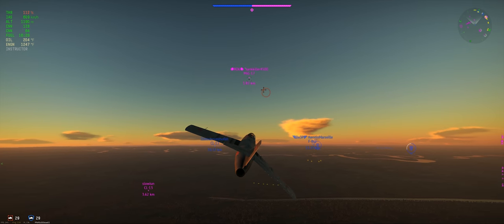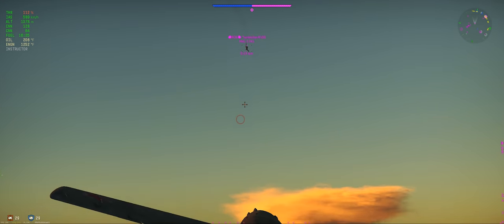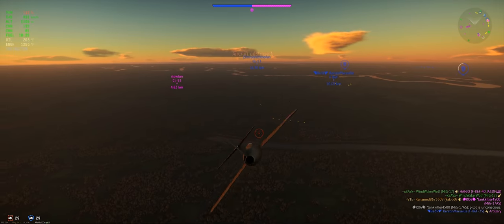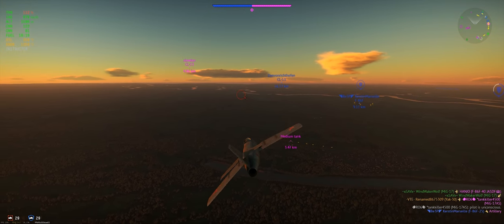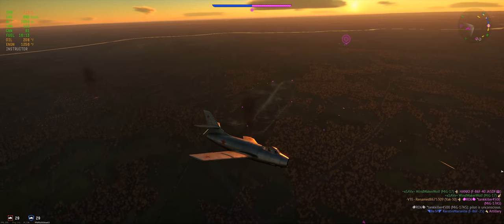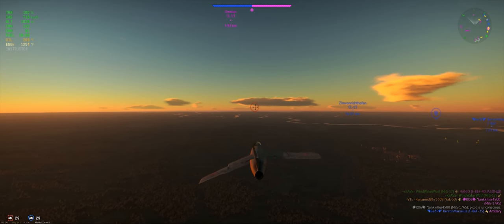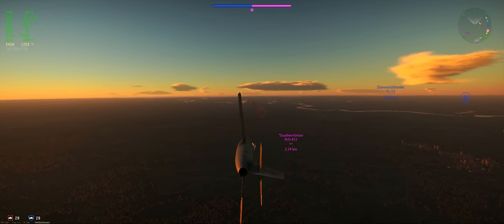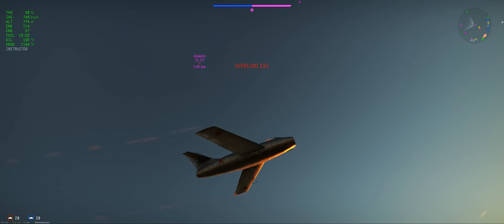Do everything you can to get that frame rate up - I don't care how many settings you have to drop. Running ultra low quality is still better in the end. Also, if you're a console player flying on a TV and really want to get better, try flying on a monitor. TVs have input lag and aren't made for gaming - they don't have a high response rate. Plus you could be sitting far away and not be able to make things out. Get a monitor.